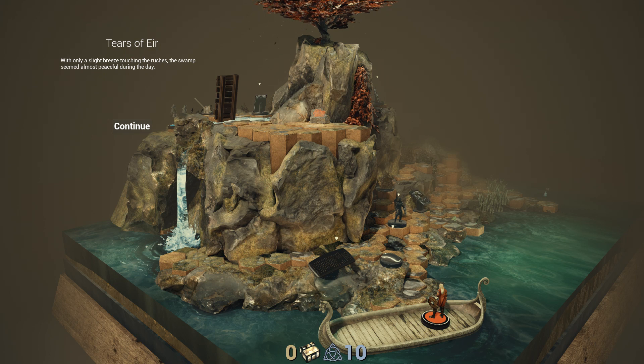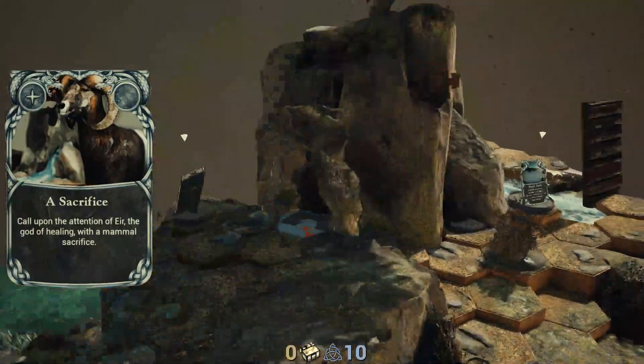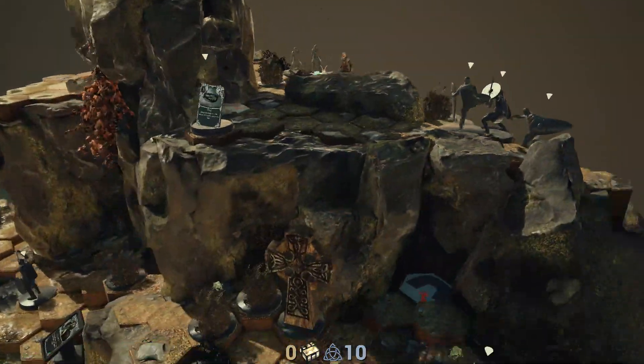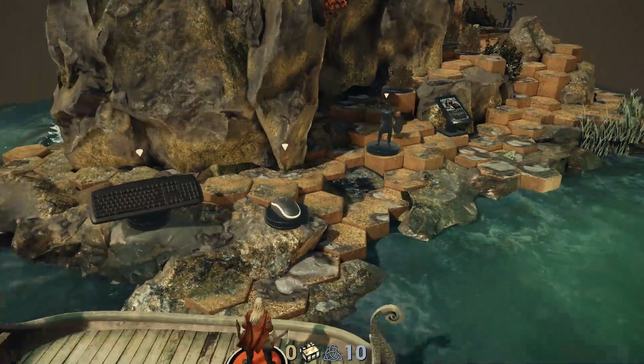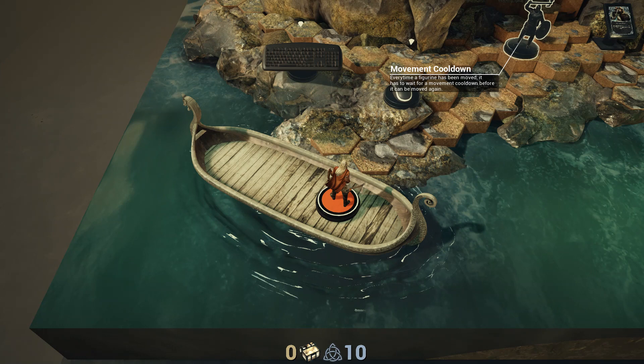That book just did that - you can't see my mouse so pointing to things doesn't really work. With only a slight breeze touching the rushes the swamp seemed almost peaceful during the day. Yeah that water just doesn't animate, which is fine - it's an early access game, there's going to be bugs. This is a card-based RPG... well, I think it's an RPG in a way. It's also a strategy game - a card-based strategy game, potentially an RPG. It says it's an RPG on the Steam page, don't know how accurate that is.